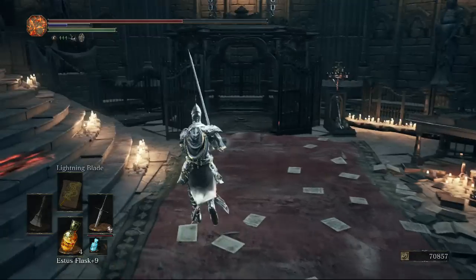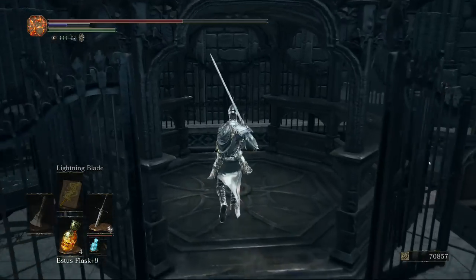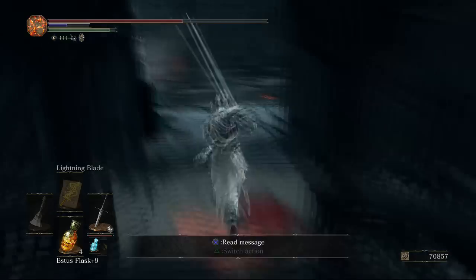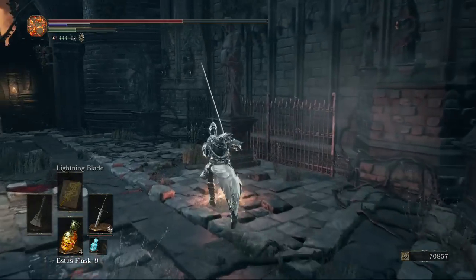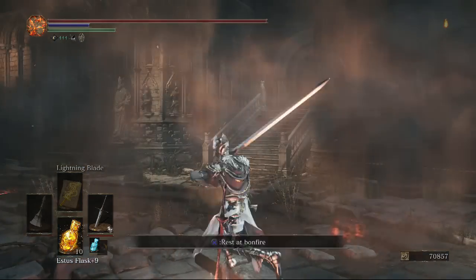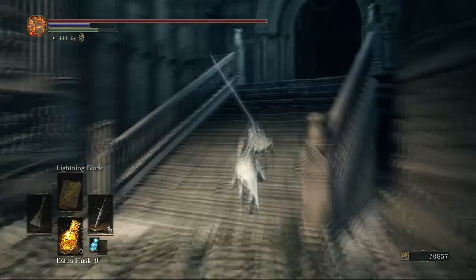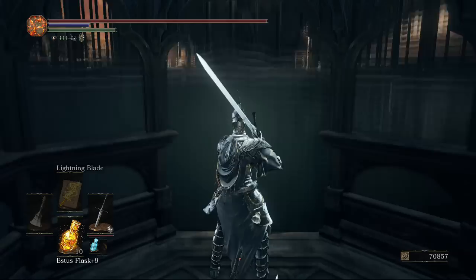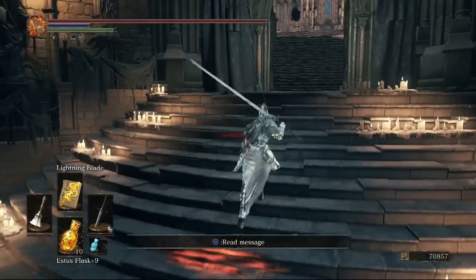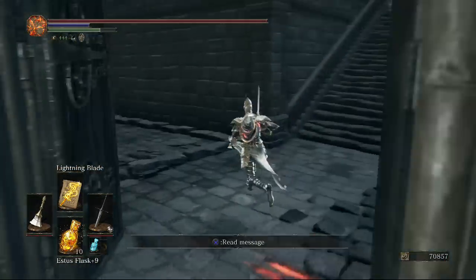After killing the NPCs, we get to our second major shortcut. This is the one I prefer to use to reach the boss area because it takes you literally right outside the bonfire. We're getting close to the boss, but there are a few things to do first. Go to the bonfire — we won't be respawning any enemies we haven't seen yet.